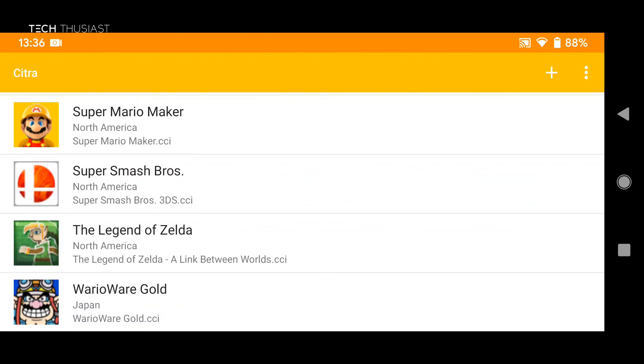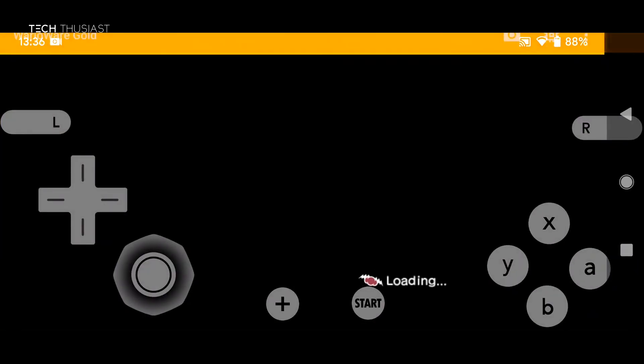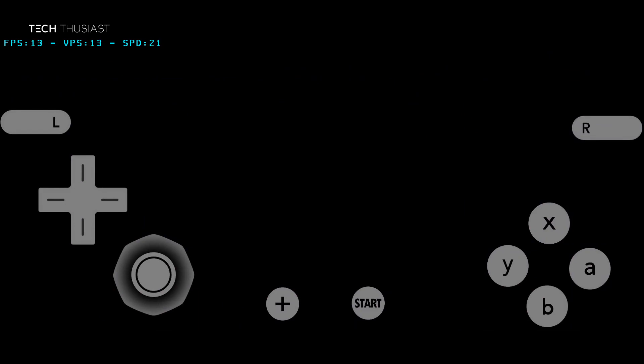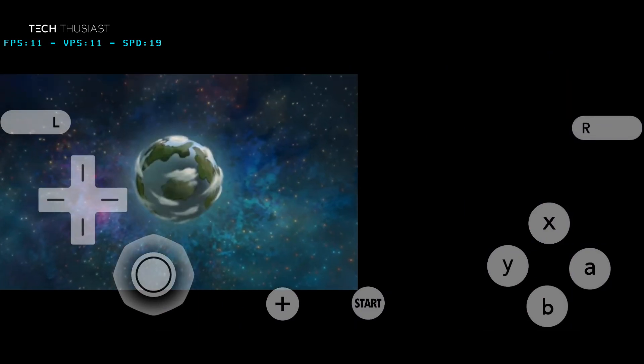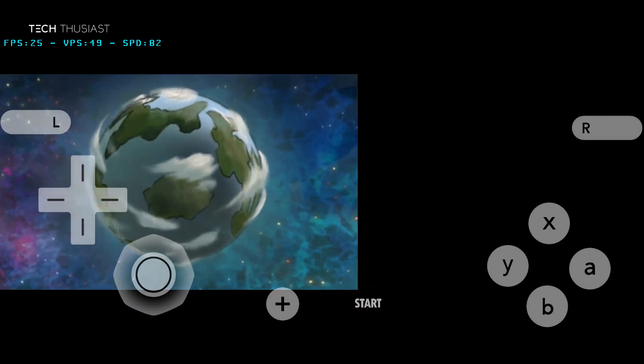The last game I want to try is WarioWare Gold, and this is where we're going to try to emulate the motion control. There is a bit of stuttering, so for this game we will need to enable FMV Hack.